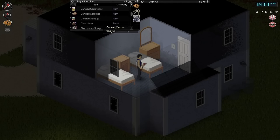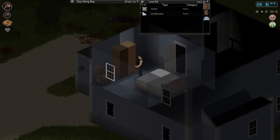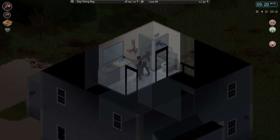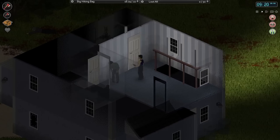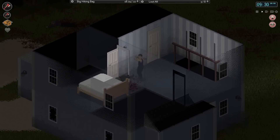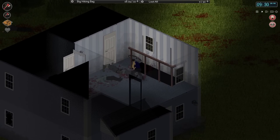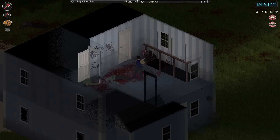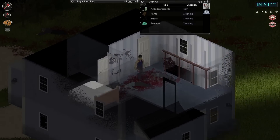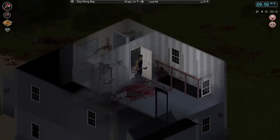Somehow the zombies downstairs didn't detect the fact that I was sleeping upstairs, so I'm good to go. Just gonna head downstairs - got a lot of good stuff on me. Opened a few doors. Found a duffel bag - don't really need it, I think the big hiking bag is probably the biggest I've found. A zombie going psycho in the shower - okay right. I think I might have alerted them. There were four downstairs - let's keep hacking away. I think they're all gone. Let's take that key.